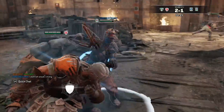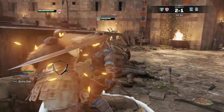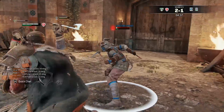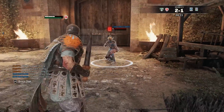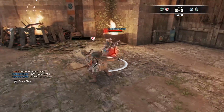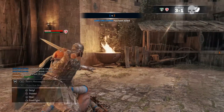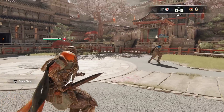Round four it is. There we go — got the wall splat, let's get it. They sleep on the Centurion's late heavies, bro. People sleep on the late heavies. I'm wild, I don't know what I'm doing, I may lose. Let's go dude, that was a good fight. Next up we got a Centurion and a Berserker.